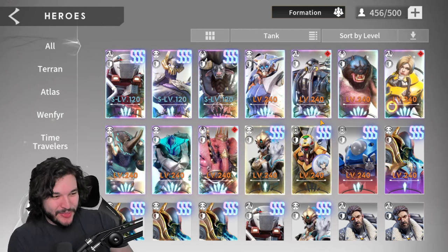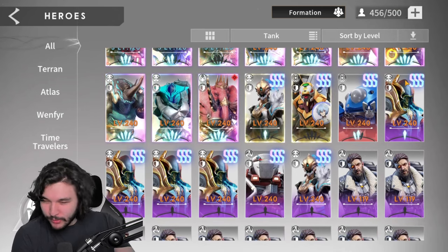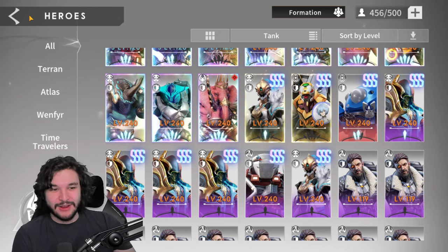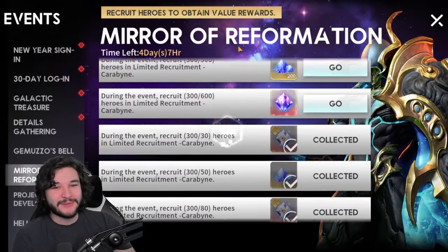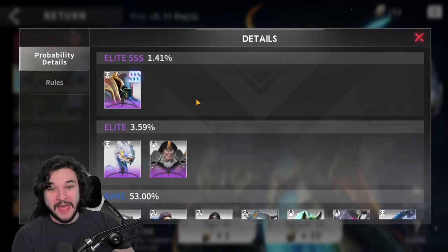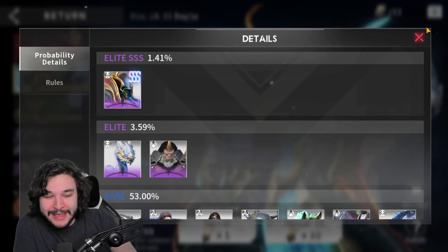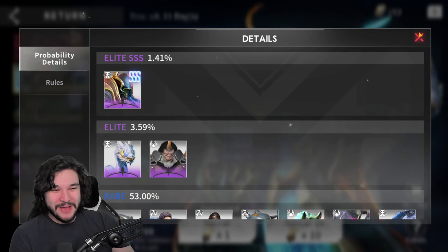I just did 300 summons for Carabine to bring him up to Immortal for this first impressions video. I got incredibly unlucky — 300 pulls and only three copies of him. The only additional copy came from the mirror of reformation, so pretty terrible rates, some of the worst summons I've ever done. Technically it's two in 299 which is just absolutely atrocious.